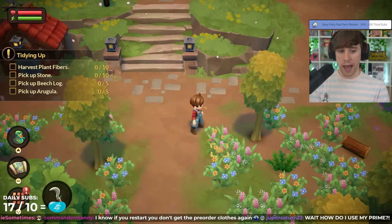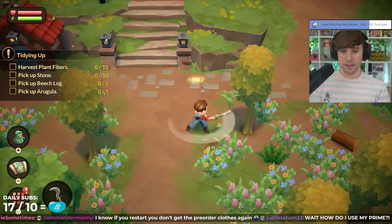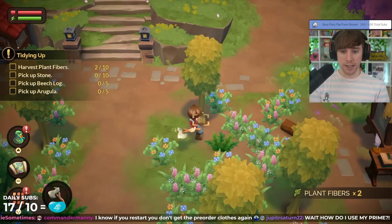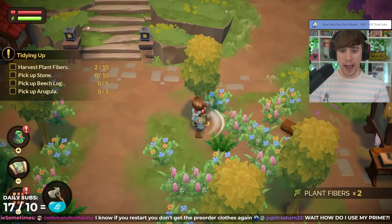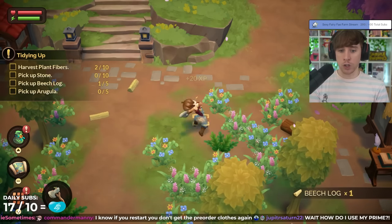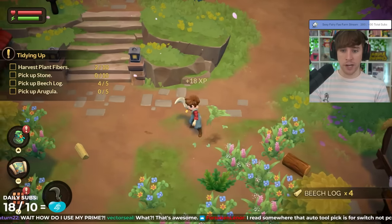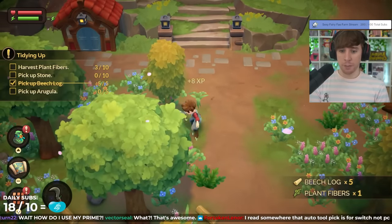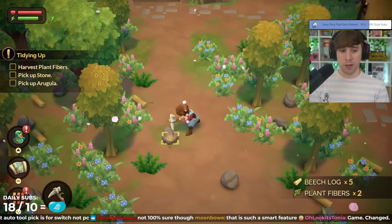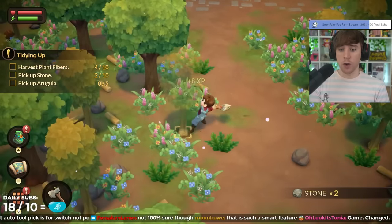Before I get into those, I want to take a moment to gush about something I really love about this game: intuitive gameplay and design. Fae Farm has this in spades. For the most part, the game mechanics are easy to understand and use. For example, the auto tool system — all farm tools will be automatically equipped when you approach the object they're used for. Approach a tree and press the action button, your character will automatically use the axe. Approach a rock? Your character will use the pickaxe. All this without having to cycle through tools.